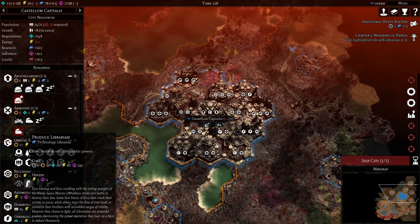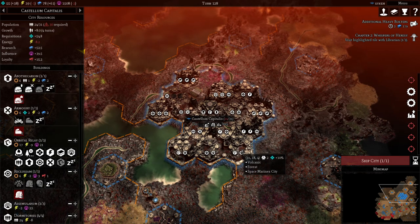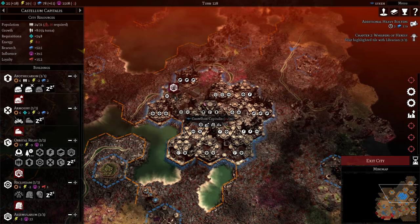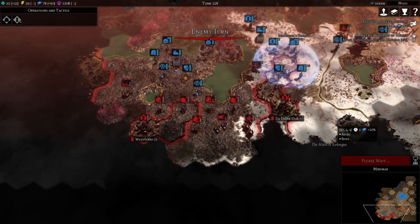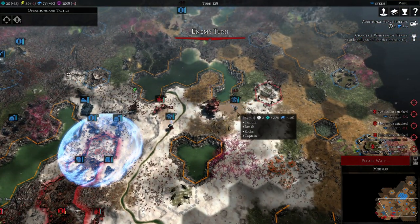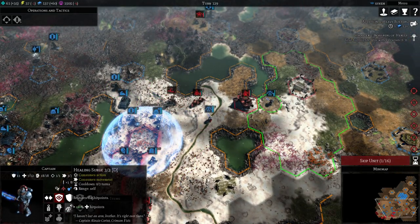We could produce another Librarian — I think by now our heroes have just taken over the game. Heroes are so much better than normal units. Putting in more influence for now and ending the turn. Wow, we are taking a lot of damage here. Luckily for us, we scaled into healing.